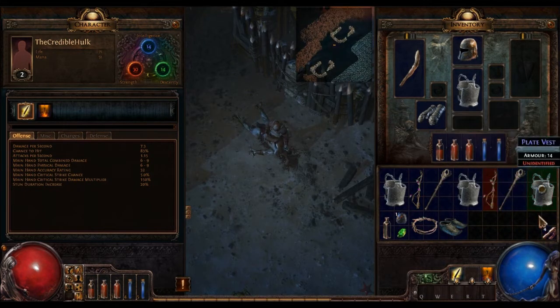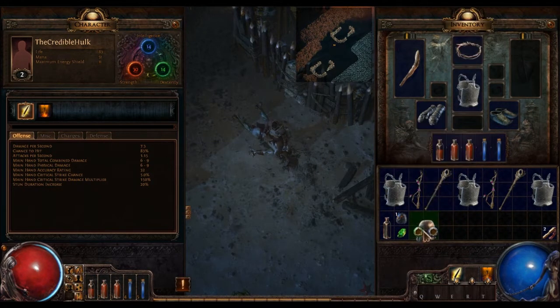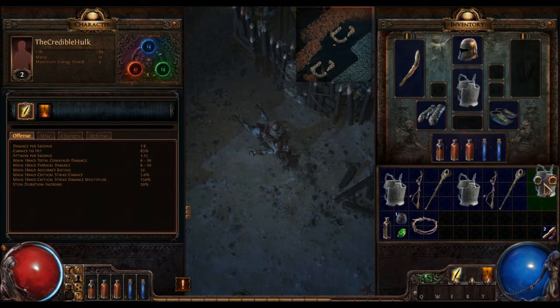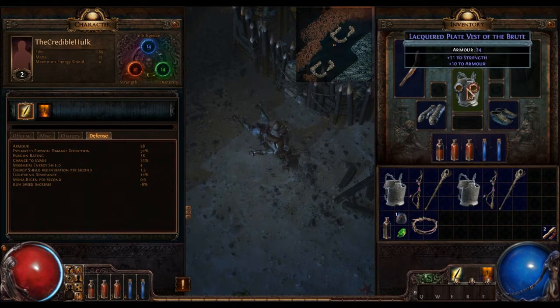Let's go to boots - I'll identify these items and have a look at them. Not wearing any at the moment so let's just whack them on. Excellent - increases life and more energy shield. So if I put on this vine circlet, its shield is now 11. I might just put the helmet back on. Another vine, another wand. Armour 24, strength and plus 10 to armour - I'm using that. The defence pane, similar to the offence pane but for defence - you've got armour, estimated physical damage reduction, evasion rating, chance to evade. Very easy to swap items in and out and see which is better.